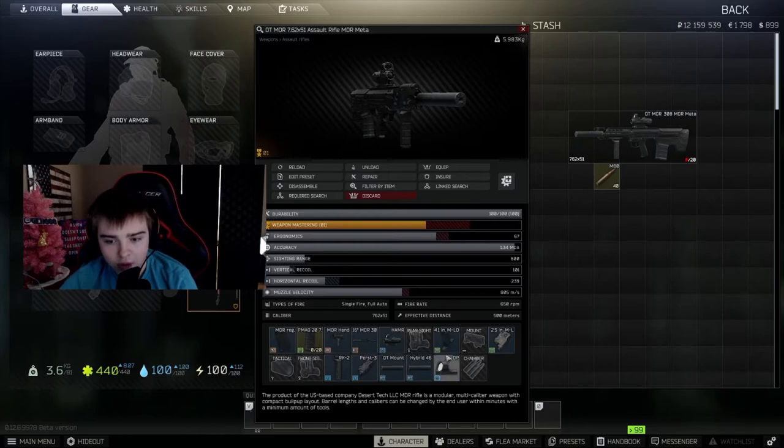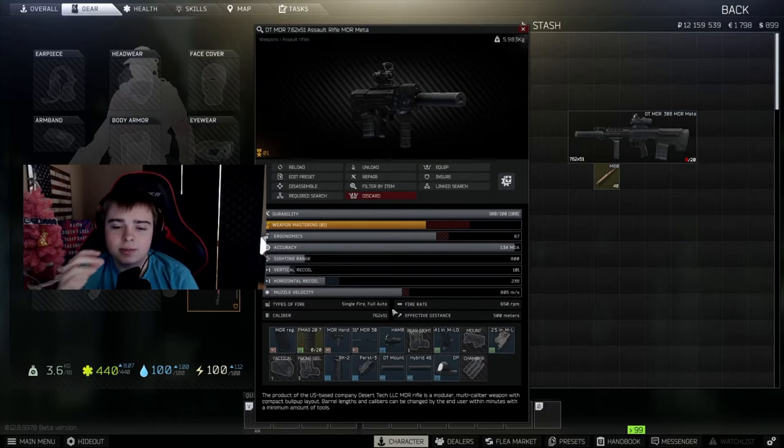Lastly, I have an IR flashlight on the side. This helps with hip firing, which is very viable in Tarkov — especially if you're used to a crosshair in the middle of your screen from games like Counter-Strike. It's very useful in close quarters.